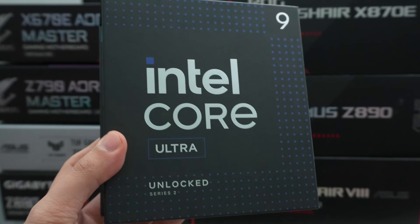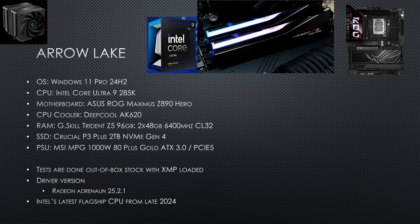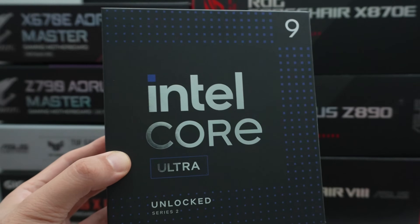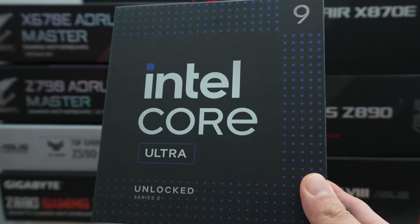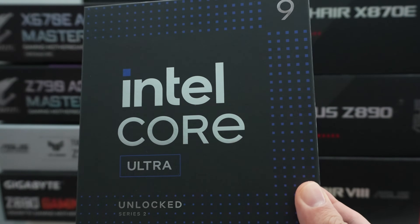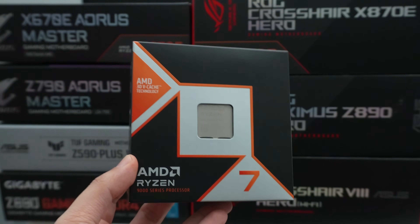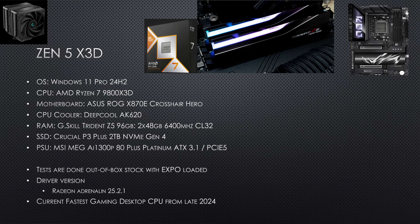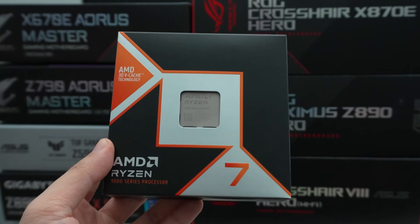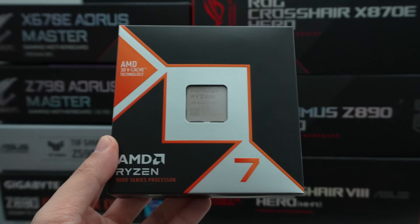Next we have Intel's latest and greatest, the Core Ultra 9 285K — their flagship CPU from last year and a really good alternative to the 9950X. It has a brand new socket and chipset. And last but not least, we have currently the fastest gaming CPU on the market: the Zen 5 with X3D on a single CCD, the 9800X3D — an 8-core, 16-thread processor definitely meant for gaming. Let's get into the benchmarks.